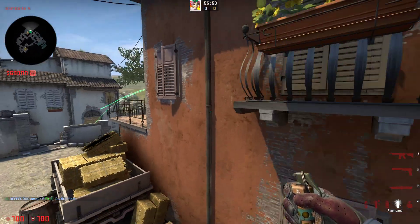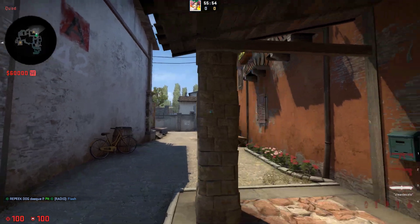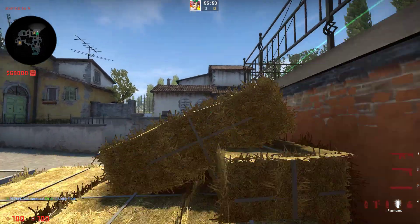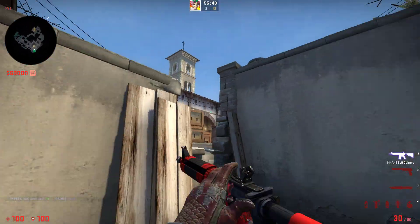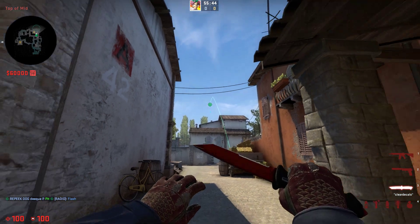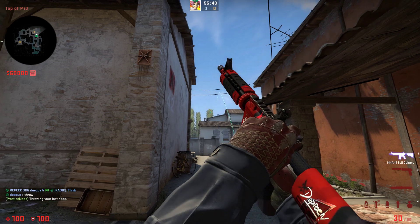The good thing about this flash is it's kind of a pop flash, so it pops right here and it also pops pretty close to the enemies so they get more blinded. If you throw a flash like this instead, it's way easier to see and because it's so far away you don't really get blinded by it, as you can see right here.